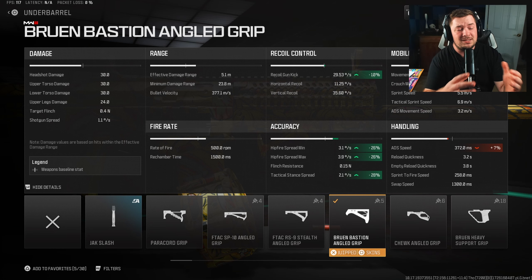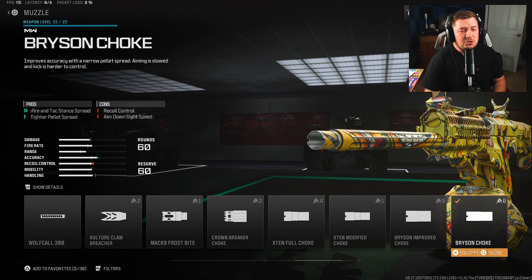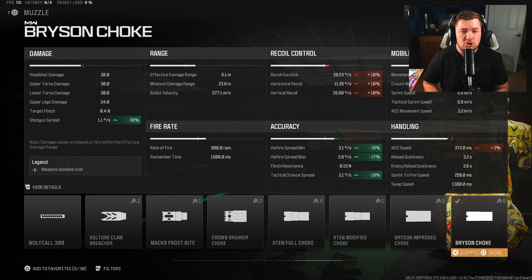The Jack Magliff kit turns it into effectively full auto — it increases the fire rate by 100%. It's technically burst fire but more or less full auto, and on top of that it has a great shotgun spread, so it's good for hip fire and even better for tactical stance, which we're going to be featuring in this video.